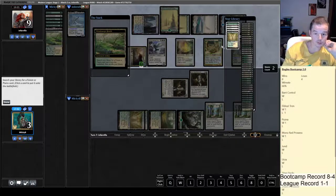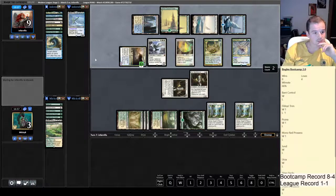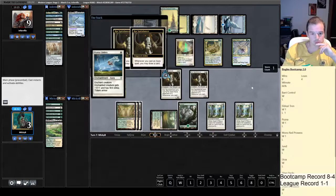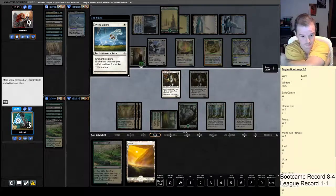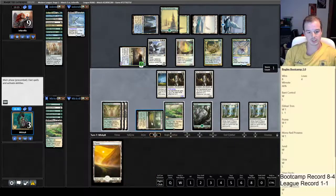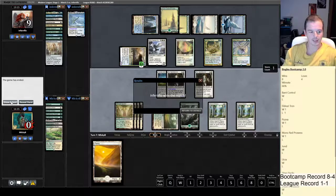Obviously deck thinning here — I should have done it last turn, but I'm doing it now. I think they need to discard something because they've got a million cards. Step one — then we need Rancor, and then we need Daybreak Coronet. Are you freaking kidding me?! What an absolute joke — can my deck draw me a single aura?